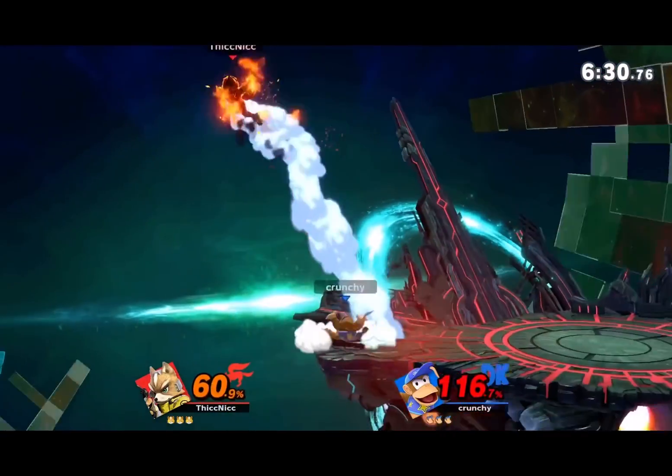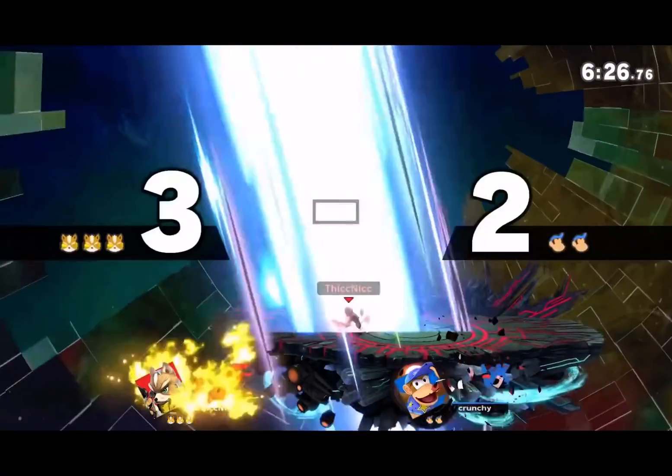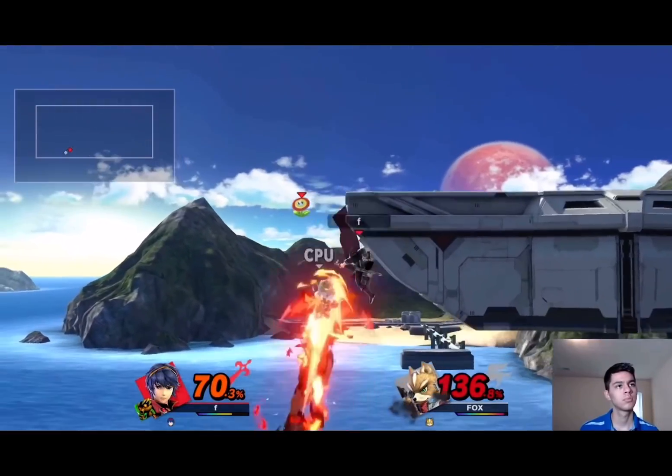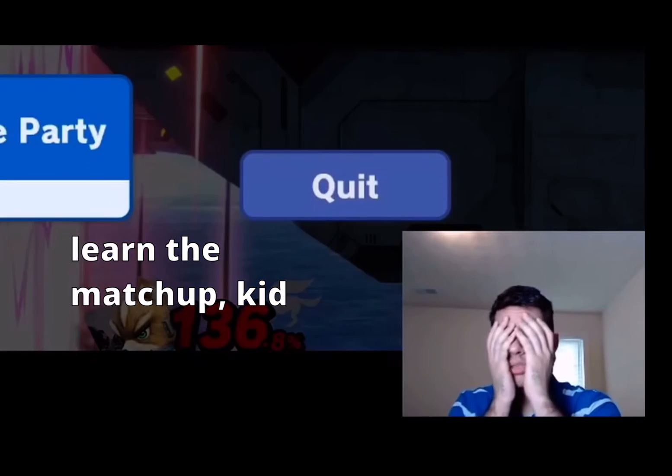The fact that I struggle to think of a move that cheats with Fox says a lot about him. All his moves kind of just do what they're supposed to. I guess up B kills you at zero every once in a while, but unless you're playing a World of Light Nuzlocke, Fox is pretty honest for the most part.